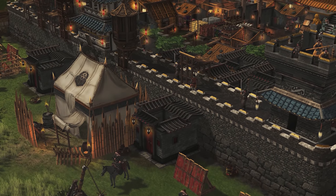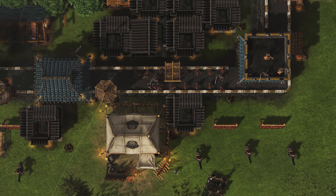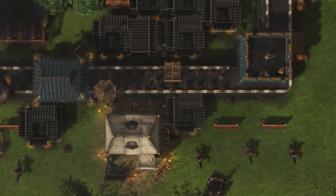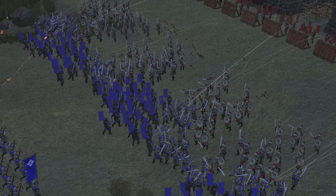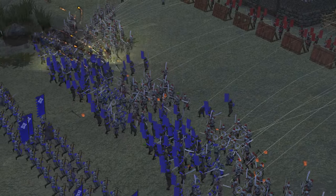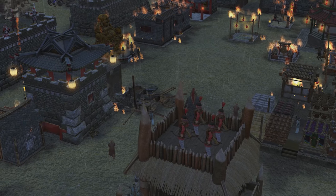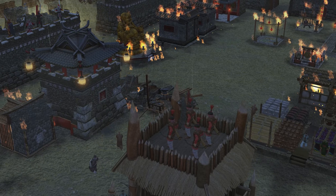Previously, defending the castle was pretty simple. The AI would train some defensive troops, send them to some towers, and leave them there. Now, before the AI is even attacked, it'll look out for enemy armies on the map and move its archers to the walls and towers closest to them. Previously, the AI relied on cheating a set of troops from its keep to help it defend against attacks — that's gone. Once the AI is put under pressure, it'll do everything it can to save the lord: first by ramping up troop production, before selling all its resources, and eventually demolishing its whole castle in order to raise the gold needed to assemble a last stand. Exactly as a human player would.